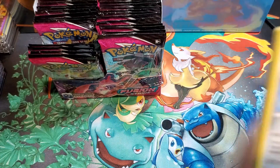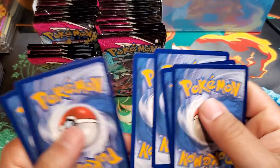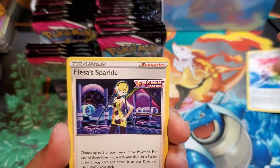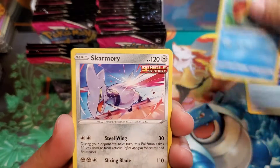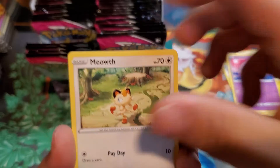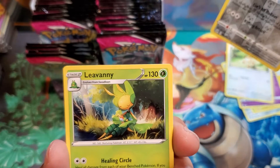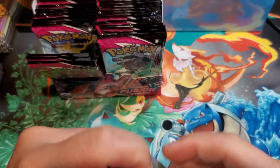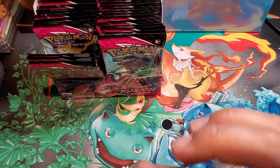Third pack — beautiful Genesect pack art. It's got a really nice alternative art in this set as well. Code card, Psychic energy, Fusion Strike energy, Alolan Sandslash with the Dreadnail, Skarmory, Shelmet, Plusle, Alolan Marowak — beautiful little card — reverse holo Togamaroo, and a Leavanny non-holo. So far no hits yet but we keep going.